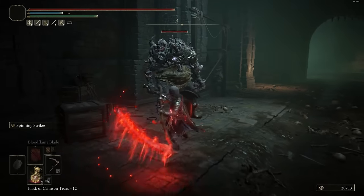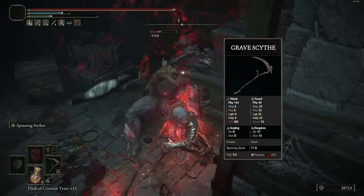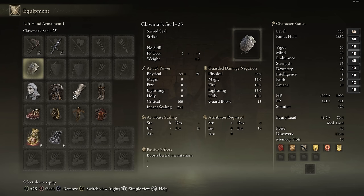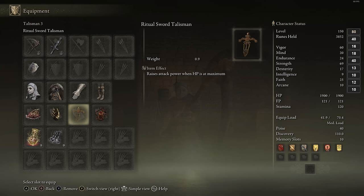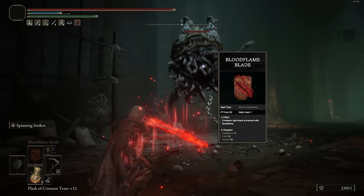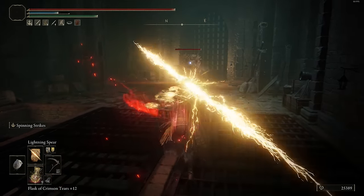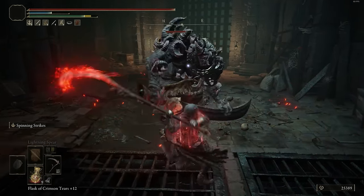Let's just get into it. The Grave Scythe is a high-damaging strength-based weapon. It's actually a scythe, so it gets a pretty decent moveset and some inherent passive bleed. To build around this, we're going all into the strength stat, with at least 12 faith and 10 arcane for the Bloodflame Blade buff, which adds about 40 bleed per hit on top of the weapon. This gives the Grave Scythe roughly around 100 blood loss buildup — very similar to a high-arcane occult-infused Grave Scythe, but with more damage because it scales better with strength.